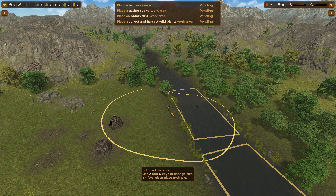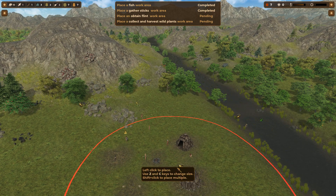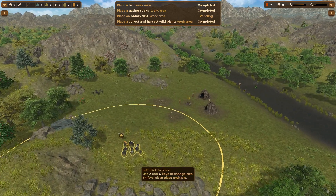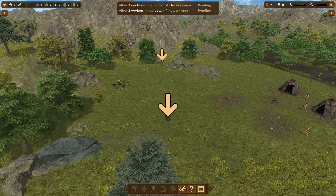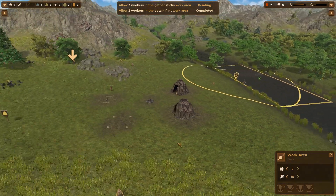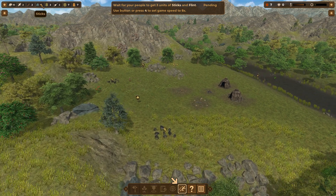Use E and C to change the size of the work area. Gathering is going to be here — collect and harvest wild plants, and then obtain flint. By default only one person at a time will go to any given work area, but you can increase that. So we have two fish, two sticks, three flint, fishing tools, skin outfits, etc.